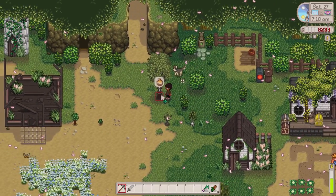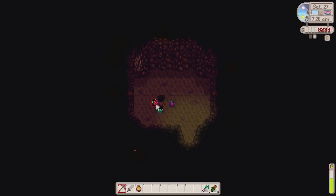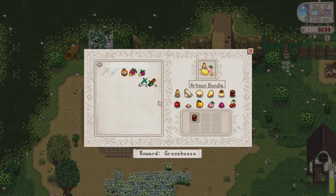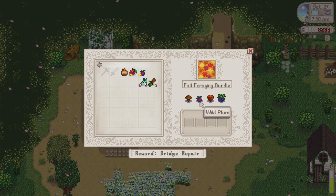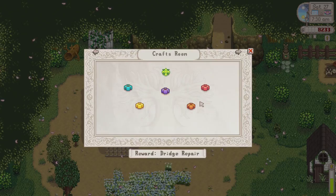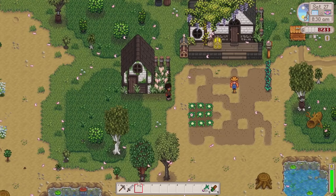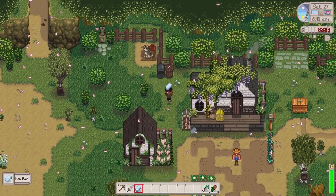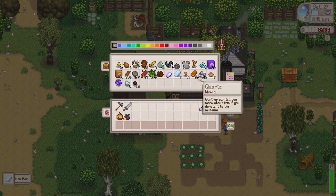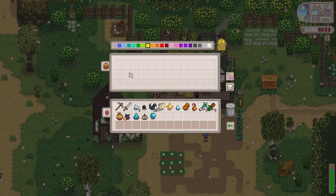We've just got a maple syrup which we actually need for the community centre — very nice. I'm also starting to get some fruit from the bats: a salmon berry and a wild plum. We actually need the wild plum for the full foraging bundle, so we'll hold on to that. Chickens are fed and loved. We've got our pickaxe and sword, and I'm going to take all the community centre items from the gold chest. Another iron bar has just smelted — I'll put another one in to smelt. We're going to take all these items to the community centre today.